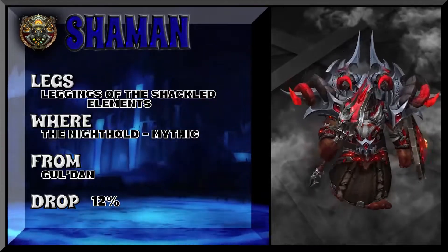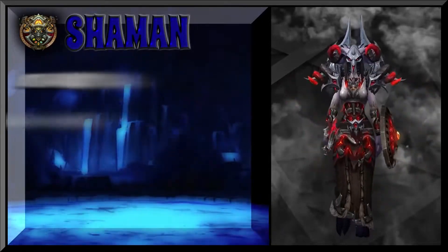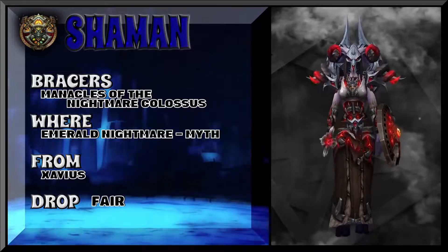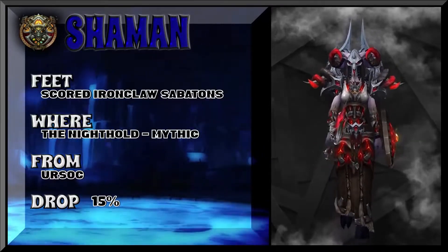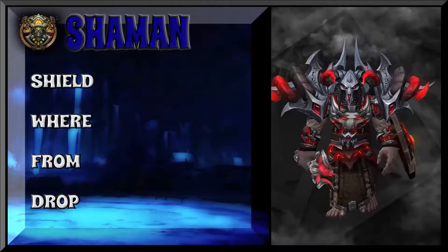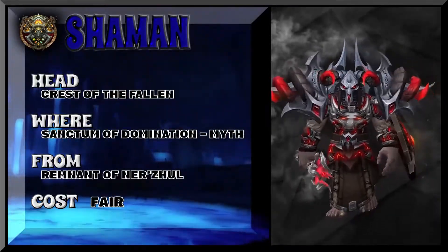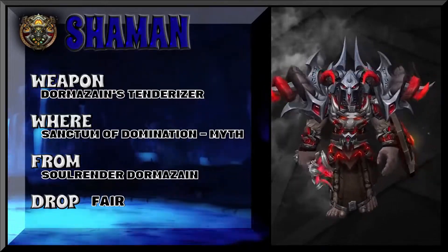The Leggings of Shackled Elements are from Night Hold mythic — Gul'dan is the boss with a 12% drop rate on the legs. The bracers are Manacles of the Nightmare Colossus from Emerald Nightmare mythic — Xavius is the final boss. Pick up those bracers now. The feet are also Night Hold mythic. This is a mix of mythic tier from Shadowlands and Legion. The shield is the Pulsing Spell Shield from Ulduar — XT-002 the Deconstructor. The headpiece and weapon are both from Sanctum of Domination mythic.